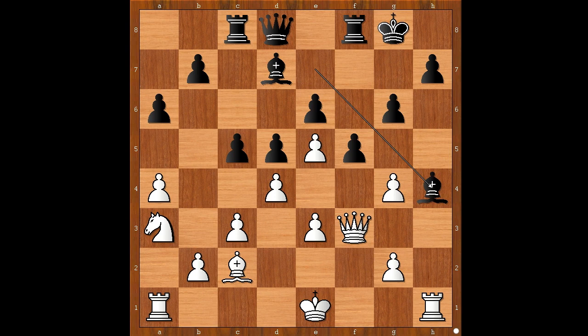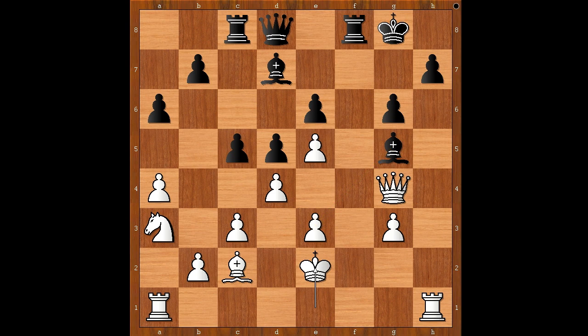g4. Bishop to h4, check. g3. Black to move, and this happened to be the critical moment. f takes on g4 was played, capturing the pawn and attacking the queen. The ordinary bishop to g5 would be better. We have f takes on g4. Queen takes on g4. Bishop to g5. King to e2 — the king is happy in the center of the board for now.